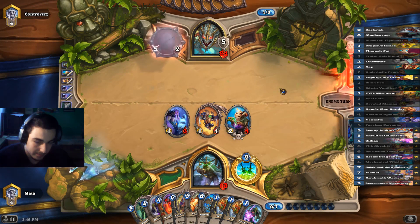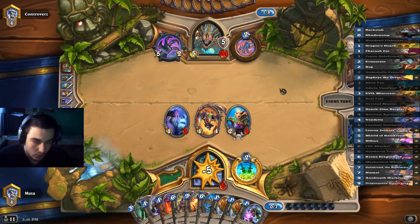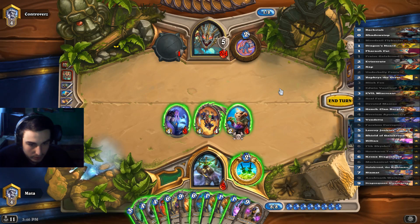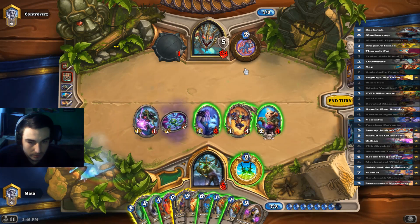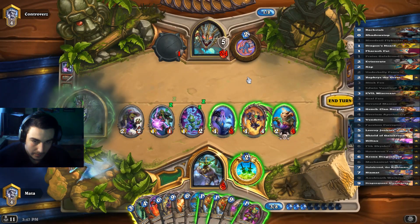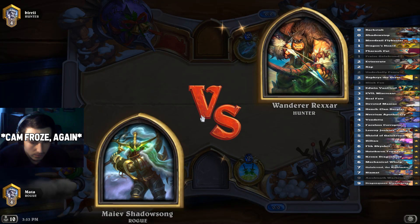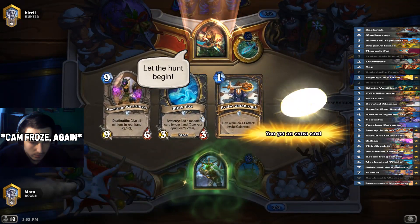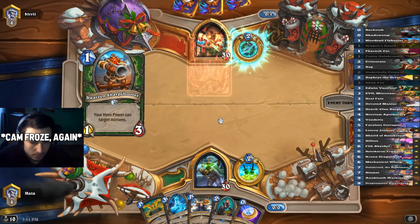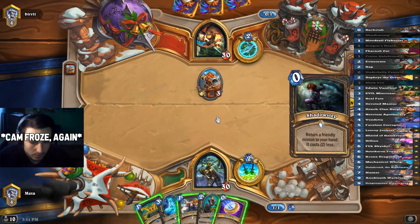That's quite scary. So we need something right now — I'm afraid that won't do it. Hunter. This could be the Face Hunter and we are quite weak against that, so we do need to be kinda careful. It seems it is exactly that Hunter.